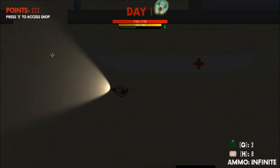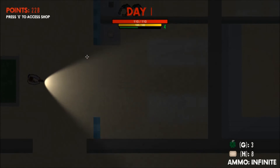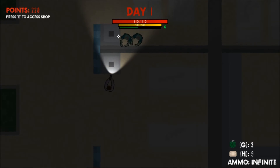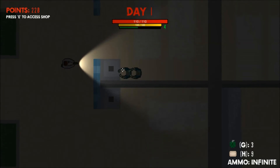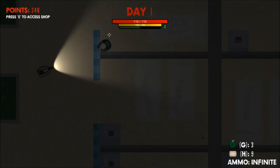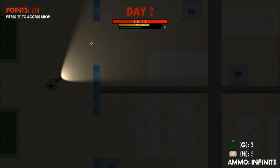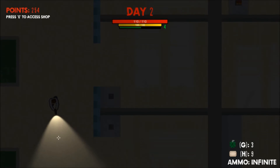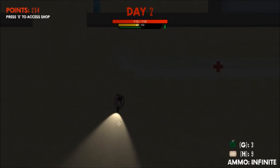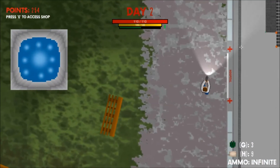That brings me onto the shop menu. From this menu you can buy various items such as shotgun ammo, minigun ammo, grenades, and bandages — all of which use normal points that you are awarded with after each time that you kill a zombie. The different zombie types will give you different amounts of points and experience points. The tank zombies, which take the longest to kill and take the most damage, will give you the most points and the most experience points, whereas the standard zombies will give you the least.